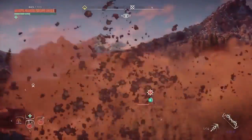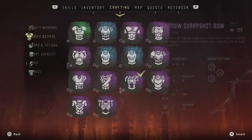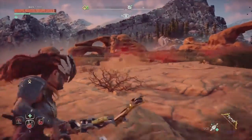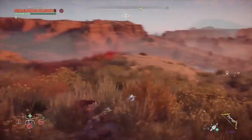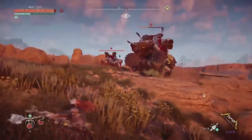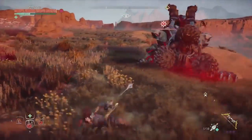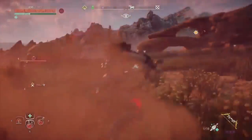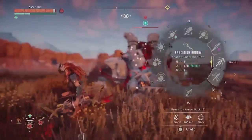Dealing tons of damage to frozen enemies with my precision arrow. I've got a lot of damage modifications on this weapon so that really works out. Lining up multiple freeze arrows again because he won't stay frozen very long. Have to be careful lining up three arrows. Okay - that's his friend, want to focus on the other one first. Using a max health potion. Nice dodge! Where is your friend? There he is - he's frozen again, hitting him with multiple arrows.